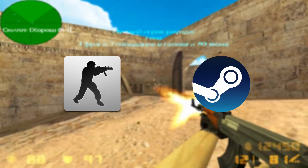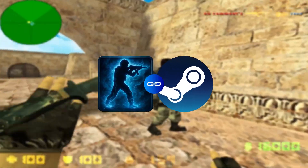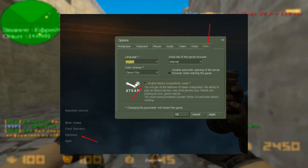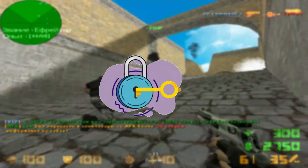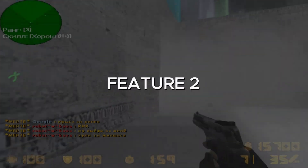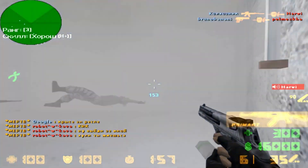Here is something I love: if you have already purchased CS 1.6 on Steam, you can easily bind your Steam account to this client. Just use this option right here and you get access to all the Steam features within the client.